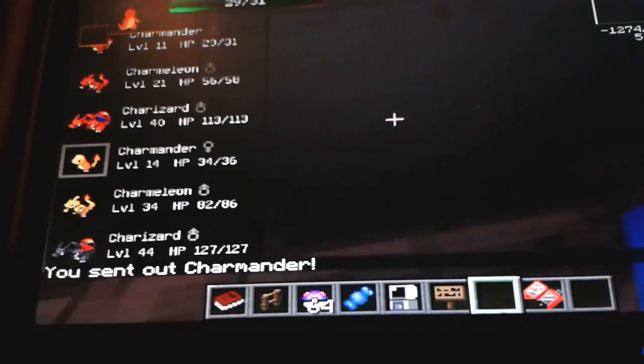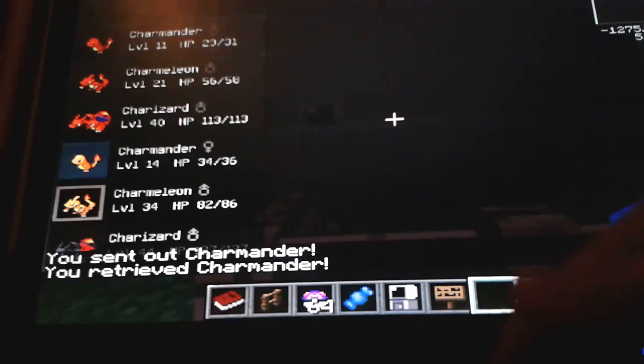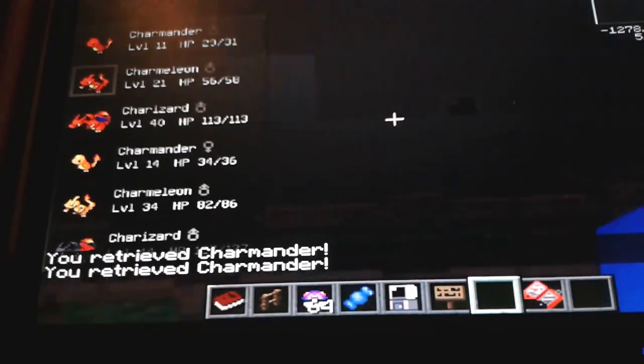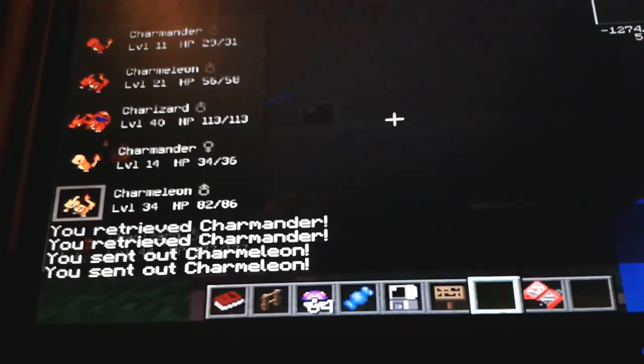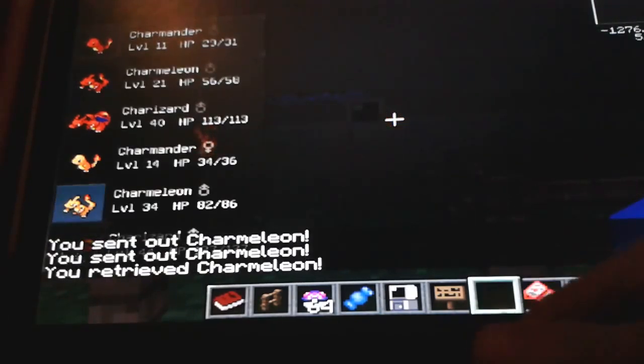And then we have shiny Charmander — you can really, really see the difference in that. You could really see it, couldn't you? So the next one we have is Charmeleon. That is actually a very small Charmeleon — that one's a bit bigger. Honestly I think they did really well with this model. And then we finally have Charizard!